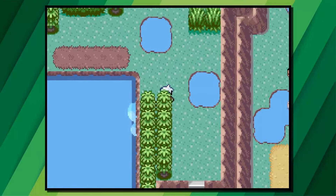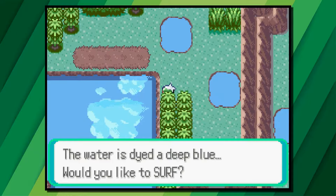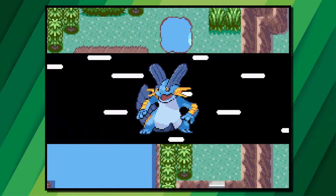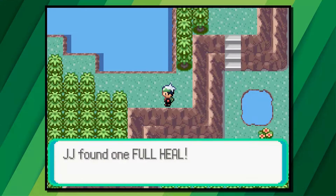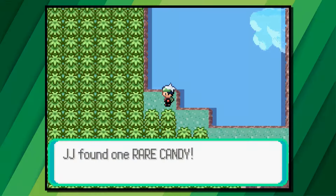Also on Route 120, further along down the route, head up the small stairs and then use Surf on the small lake of water. Surf over to the land where a Poke Ball containing a Full Heal will be, and then over to the left there will be an invisible rare candy for you to get.